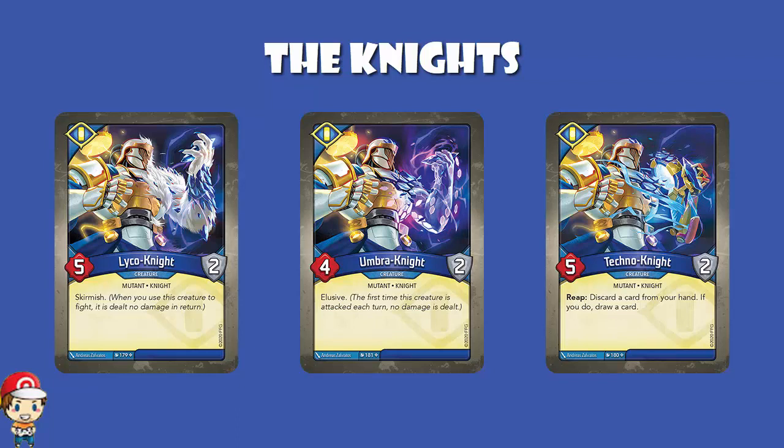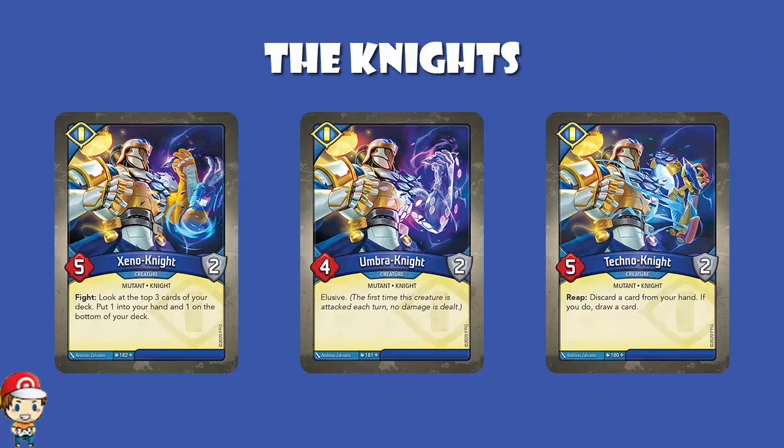Umbra Knight is clearly supposed to be Shadows: 4 power, 2 armor with Elusive — the first time you are attacked each turn, nothing happens. Zeno Knight, clearly supposed to be Star Alliance: 5 power, 2 armor creature — you look at the top three cards of your deck, put one in your hand, one on the bottom of your deck, and the last one goes on top. Demo Knight is obviously supposed to be Dis. They are all special rares, so they're going to be quite hard to come across.